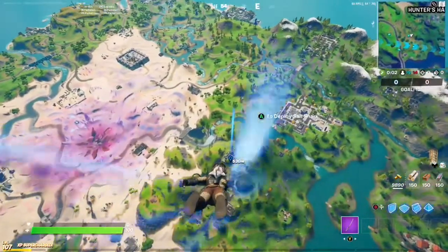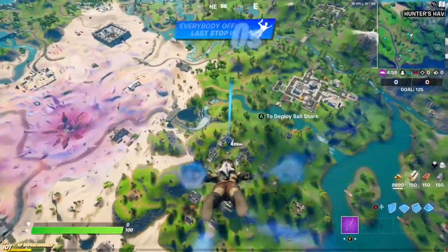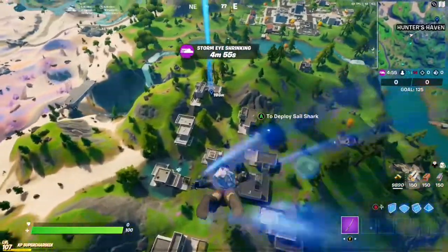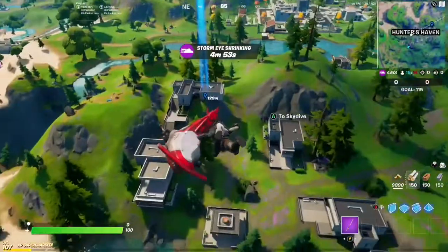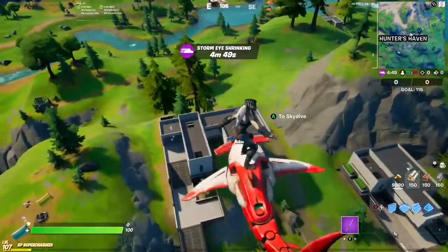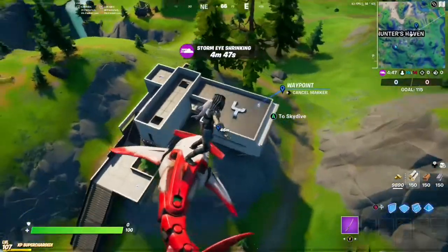Alright, I couldn't have asked for a better flight path — right over Hunter's Haven. Predator's apartment is going to be the corner one over here, right in front of that little mountain hill area. This one, right here in the corner.